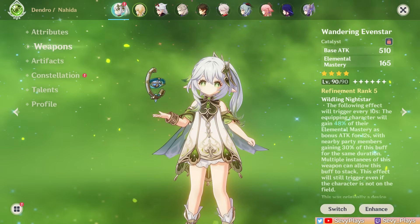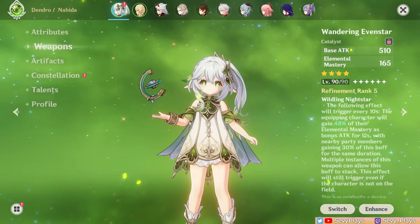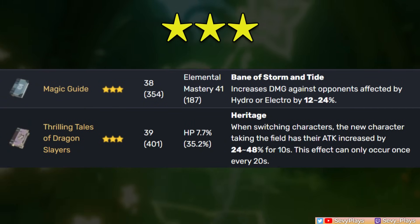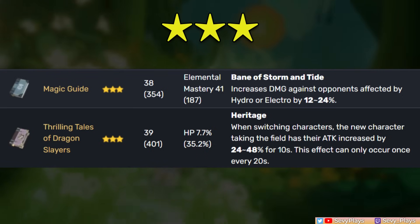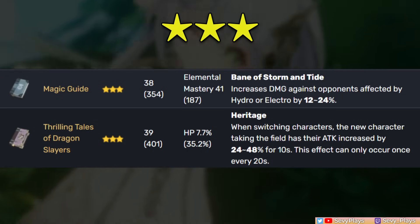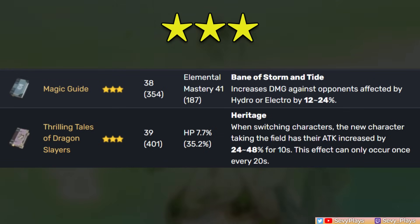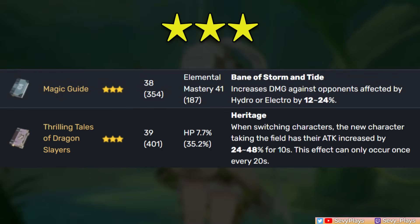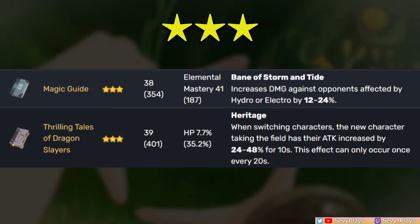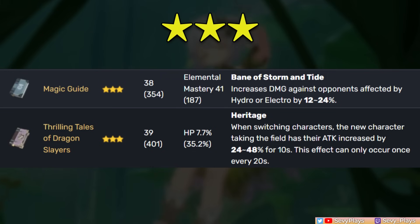Now let's take a look at Nahida's catalysts — she has very good selections from free-to-play friendly to expensive weapons. For 3-stars, there are two good options. The Magic Guide is easy to recommend: despite its low base attack, it gives a relatively high EM stat, and its passive gives a damage bonus against enemies affected by Hydro and Electro, synergizing well in such teams. The Thrilling Tales of Dragon Slayers is a niche option that can be situationally useful if she's buffing an attack-scaling carry teammate.